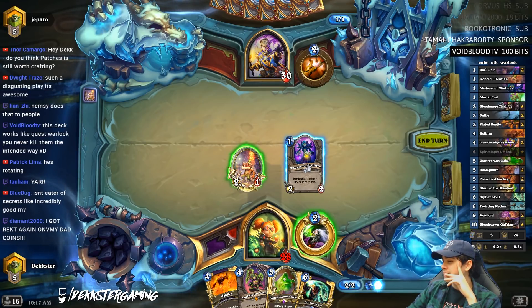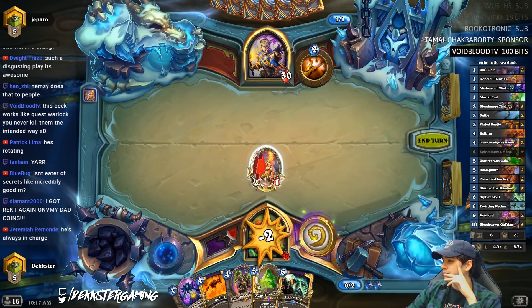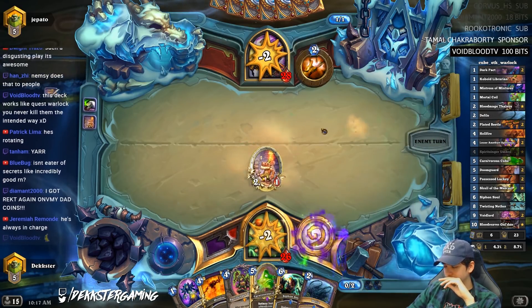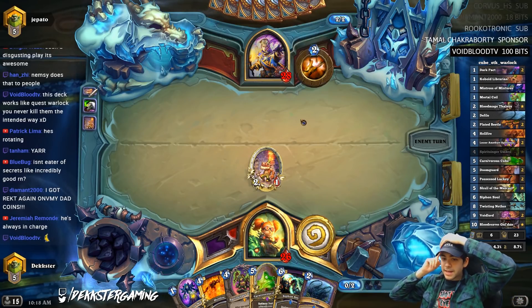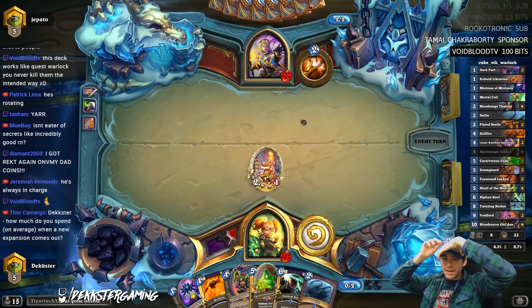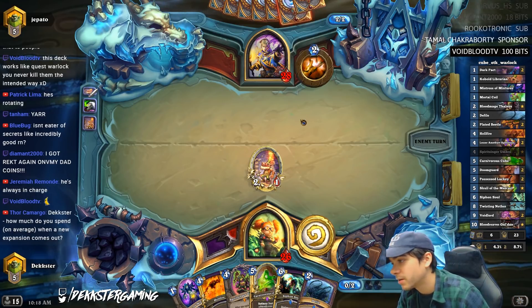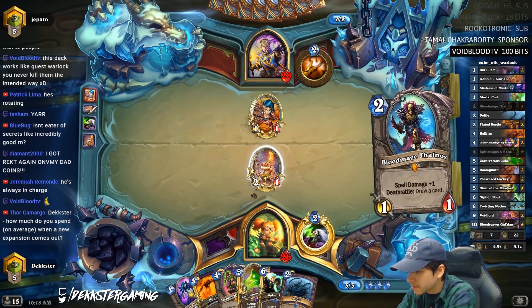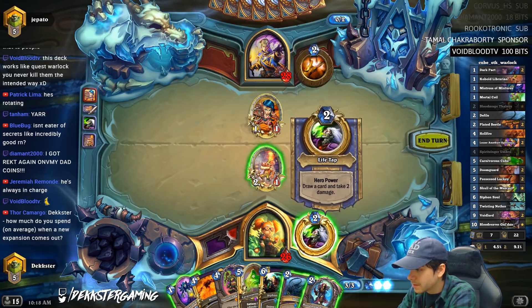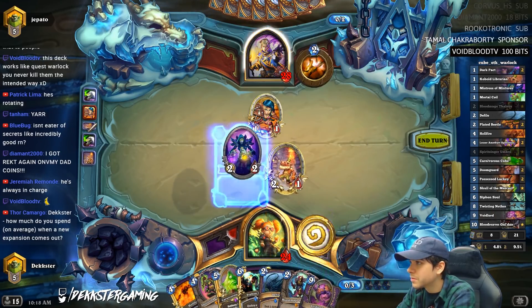Do I just tap instead of Mistress? Maybe I do. Got wrecked again on dad coins — son, you're never gonna have the proper amount of dad coins. You need more dad coins dude, just keep watching, you'll get it. Let's go for a little tap here — okay, one of these.